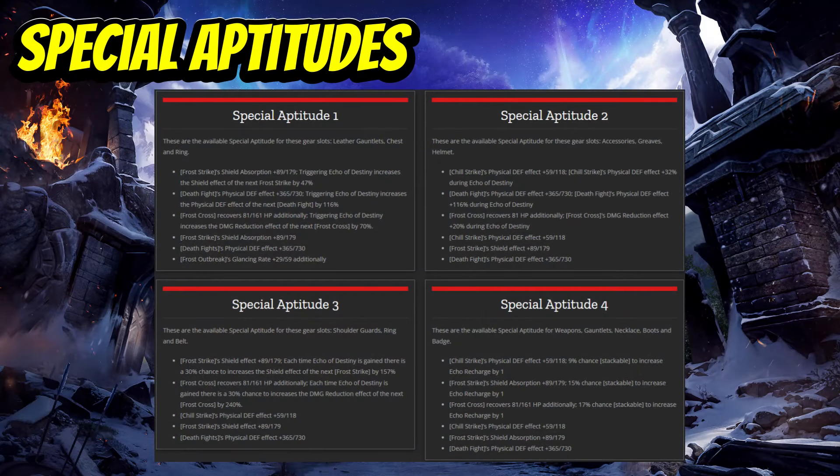Special aptitudes are gear perks that affect your abilities, adding additional effects and making them stronger. You can stack multiple of the same aptitude onto different pieces of gear. There are four sets of different aptitudes applied to different gear pieces. My personal preference is to utilize special aptitudes used on skills with really short cooldowns — generally your first three skills — because this means they will be used much more often, making them more valuable. Generally I target things that improve damage shields, resistances, and glancing with my special aptitude choices.